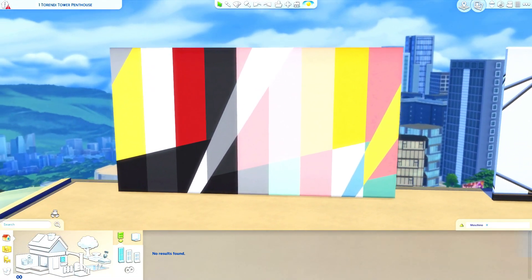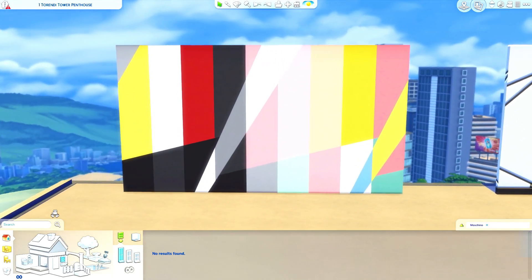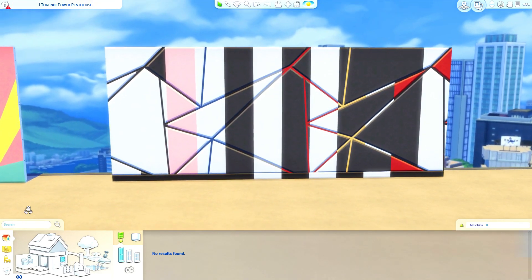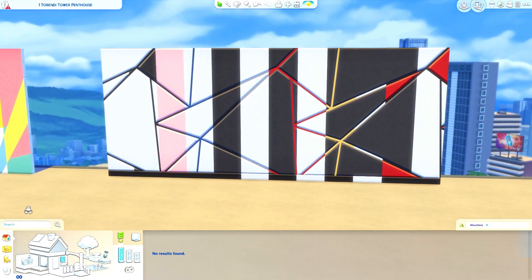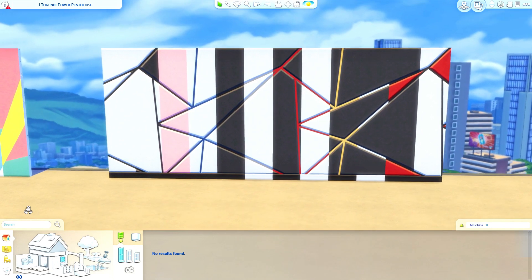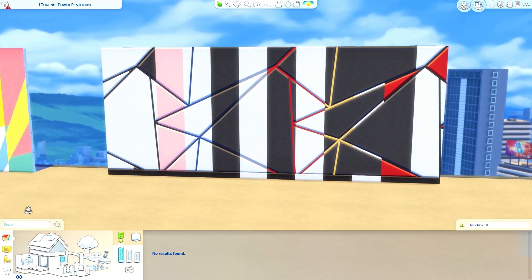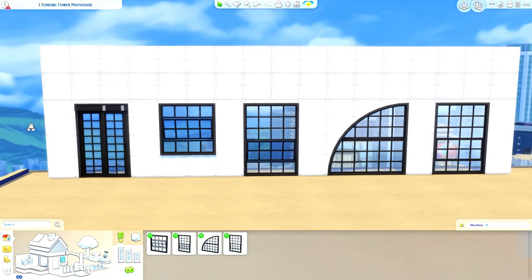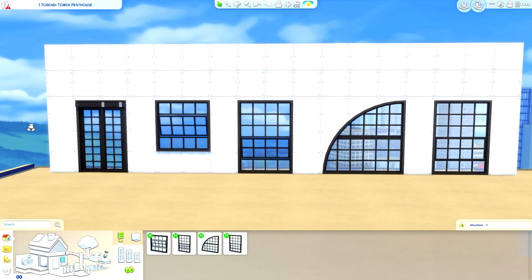So we have two new swatches of wallpaper. Originally I was like, no, this is not my style, but the three pastel shades that you've seen in that first swatch I think would be really adorable for children's rooms and stuff. These are not wallpapers I'll probably use too often just because of personal preference. I think if you are a modern builder or very into industrial builds, you'll probably love those wallpapers.